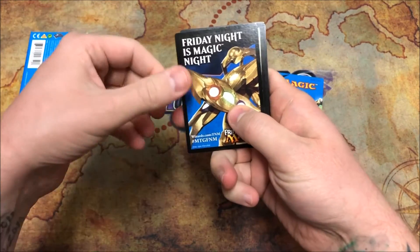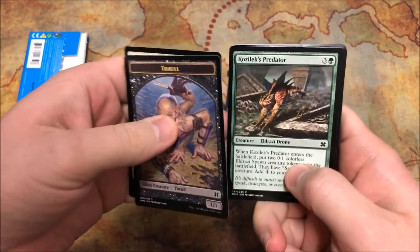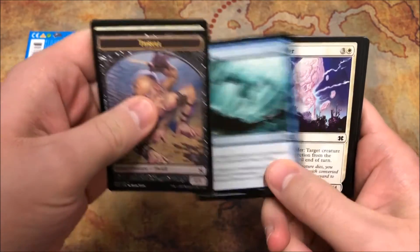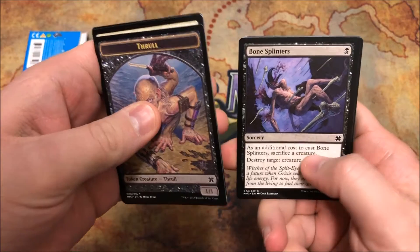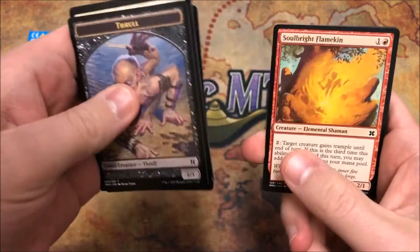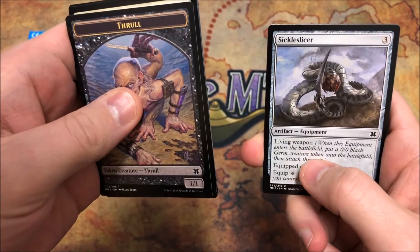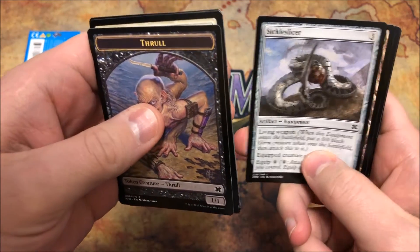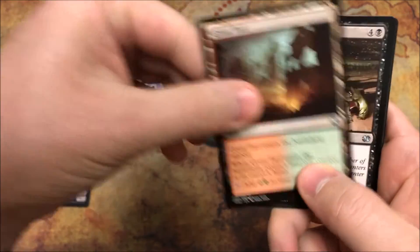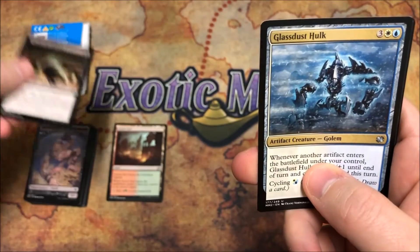We're going to start off with an Arrest, Coleslex, Predator, Bloodthrown Vampire, Vapor Snag, Moonlit Strider, Bone Splinters, Wrap in Flames, Kavu Primarch, Soulbright Flamekin, and a Sickle Slicer. Our first uncommon is a Gruul Turf, followed by a Spread the Sickness, and the last is a Glistener Elf... Phyrexian Hulk.